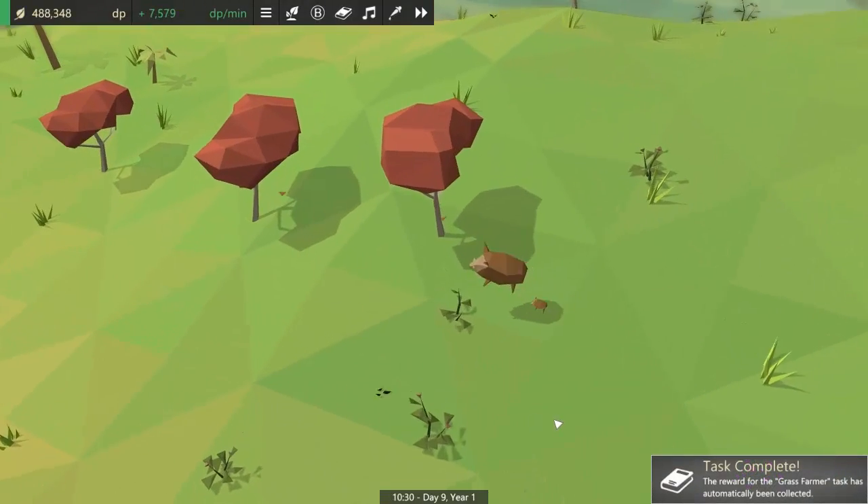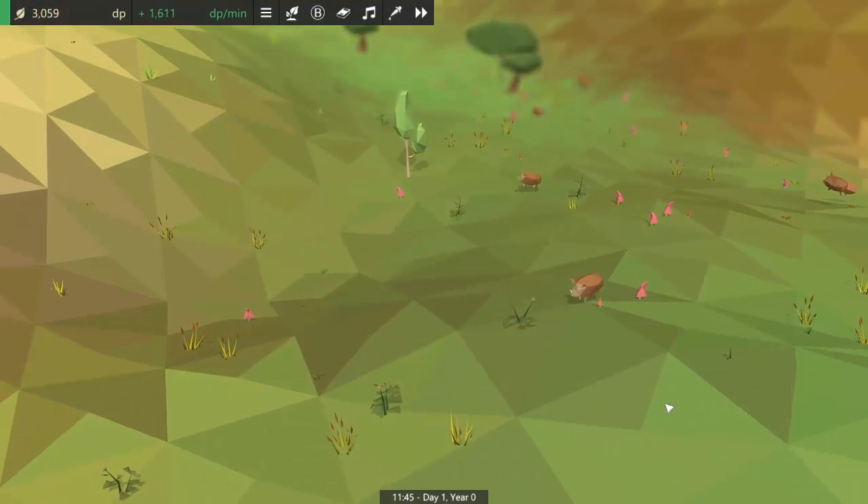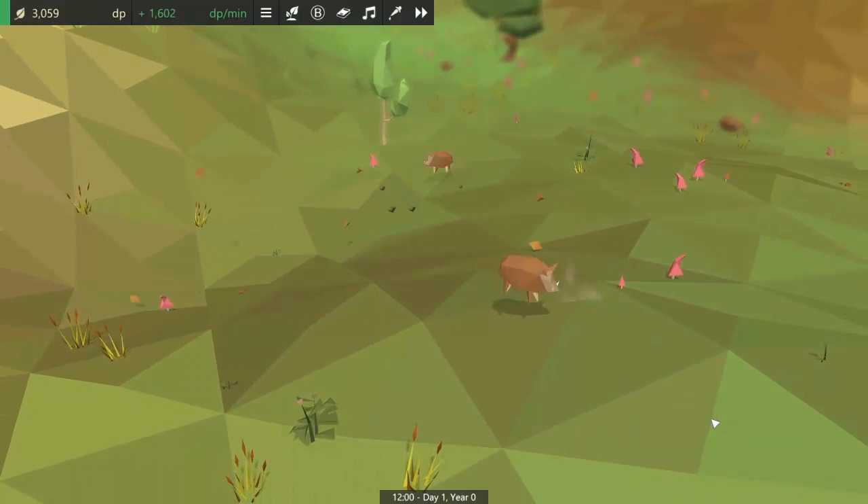The potato entities actually come from the death animation of the potato plant, and this new death functionality can be added to any entity to make them spawn other entities in the world when they die.